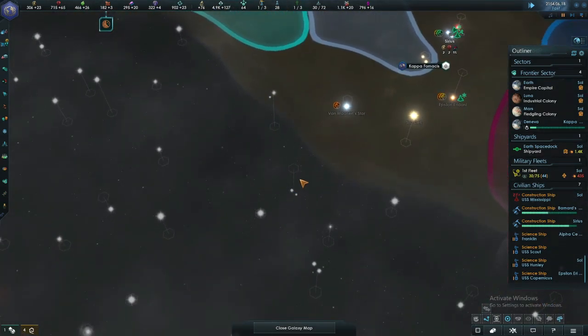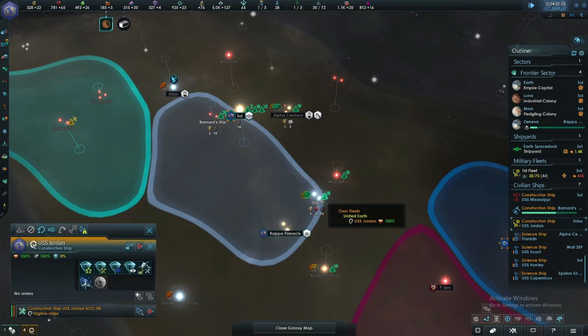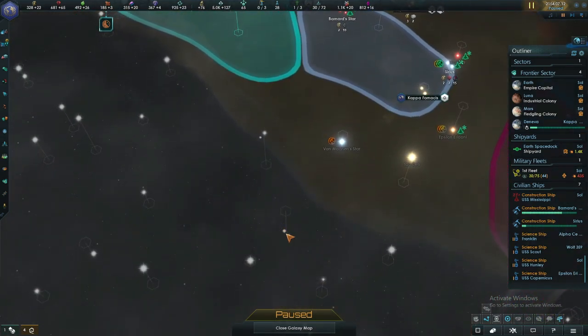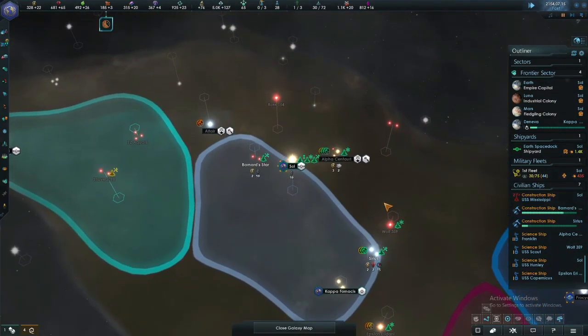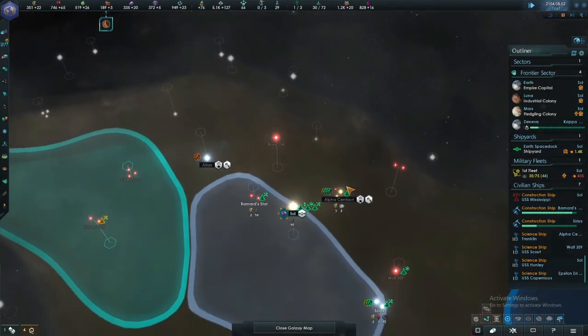We're doing pretty well. I want to get to Terra Nova — if you've seen Star Trek Enterprise you'll know there's an episode where they go to a lost colony called Terra Nova and find the people there. We could potentially get a planet and a colony here if we trigger the event, so that's why I want to go down here. Doesn't look like we will, but there we are.